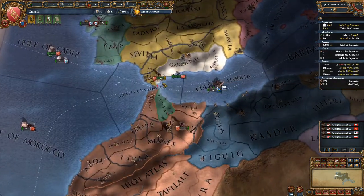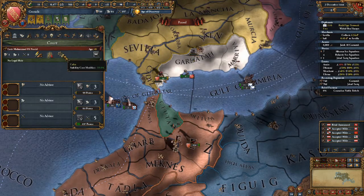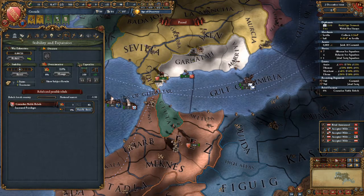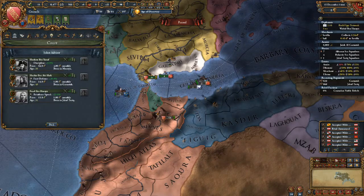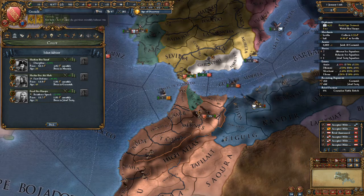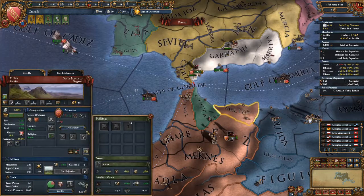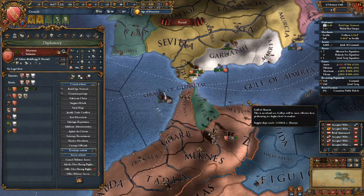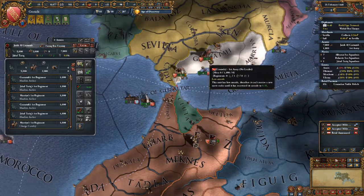Nothing else really comes to mind that we could get done right now easily. This ruler's trait is nice - I like that he's calm, it should be helpful. I just hope he gets a decent heir and that we get the fortifications advisor, which will allow us to get tech a little faster. We kind of need that tech high.